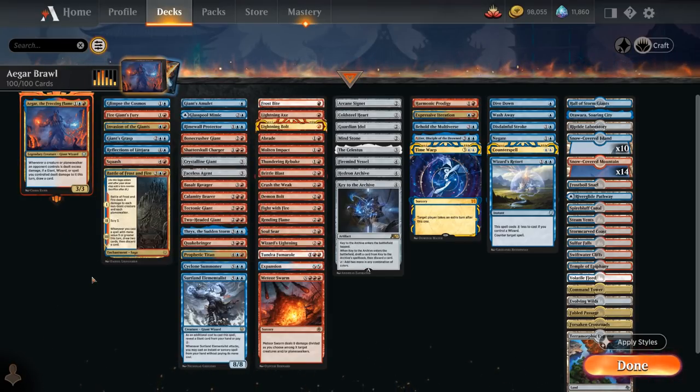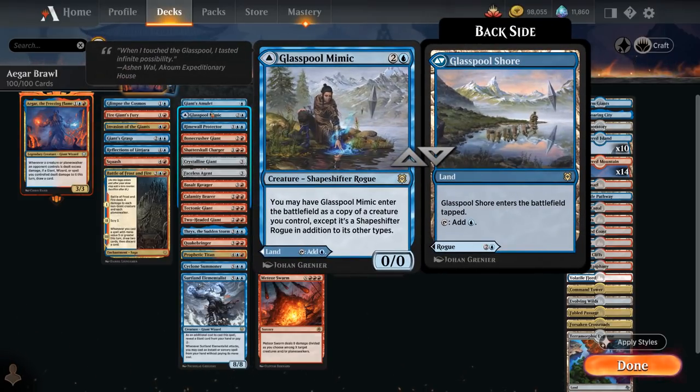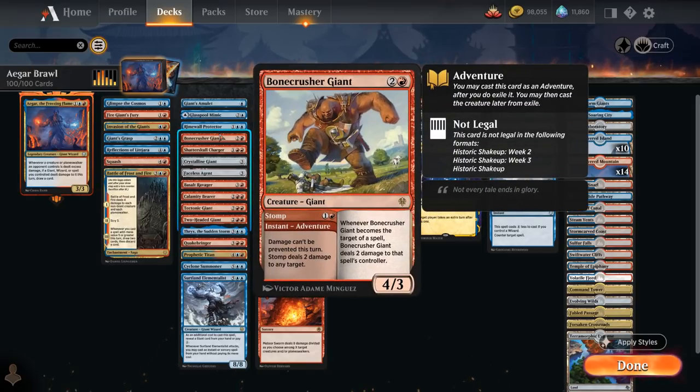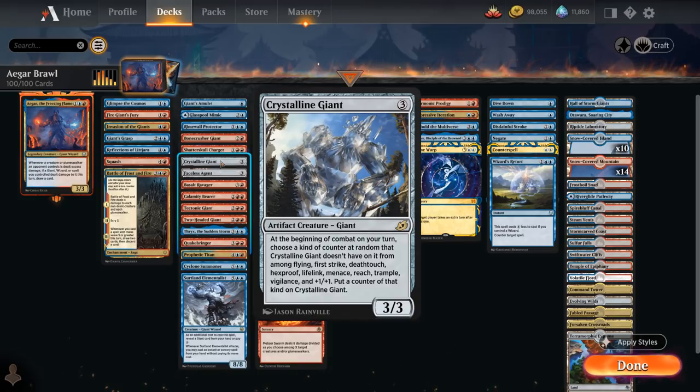The next category is giant creatures. Giant's Amulet: when it enters, we can pay 4 mana to make a 4/4 blue giant wizard creature token and attach the amulet to it, giving it +1 toughness and hexproof while untapped; equips for 2 mana afterwards. Glasspool Mimic can enter as a copy of one of our creatures, or can also be a tapped land. The Protector is a new alchemy card — a 3/4 giant wizard with ward 1; when it enters, each other giant or wizard we control and each giant or wizard card in our hand perpetually gains ward 1. Bonecrusher Giant needs no introduction: a powerful adventure with Stomp onto an efficient creature.